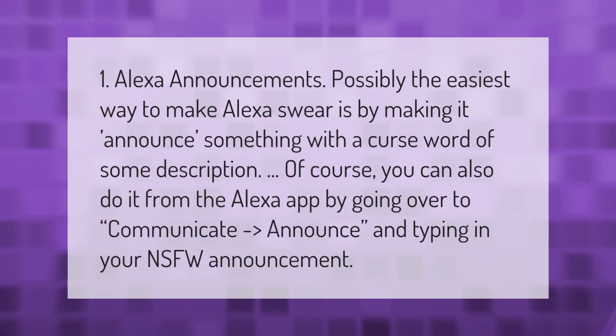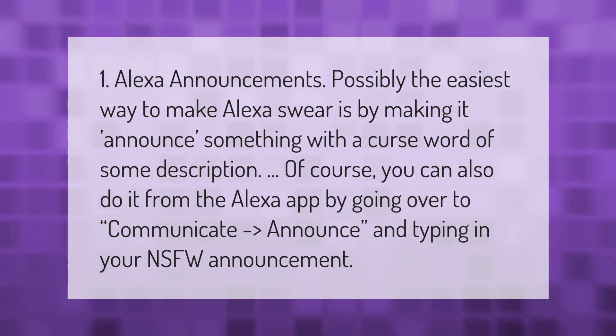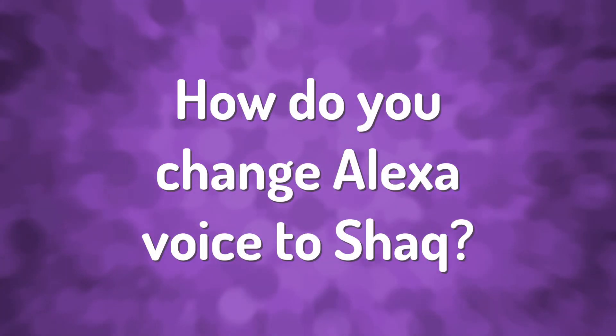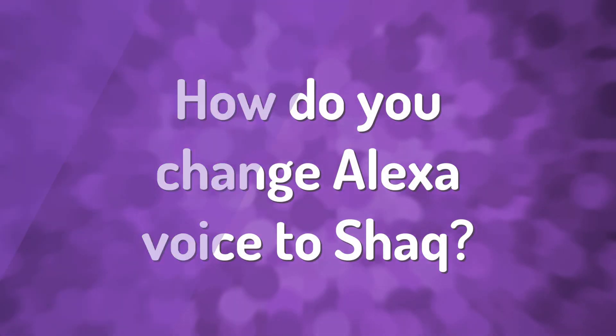One Alexa announcements tip: possibly the easiest way to make Alexa swear is by making it announce something with a curse word. You can also do it from the Alexa app by going to Communicate > Announce and typing in your NSFW announcement.